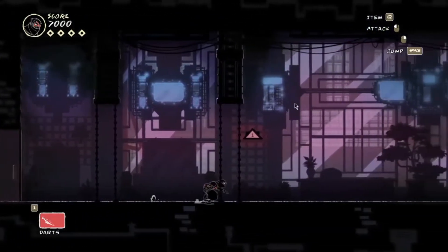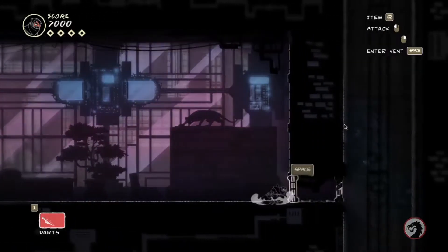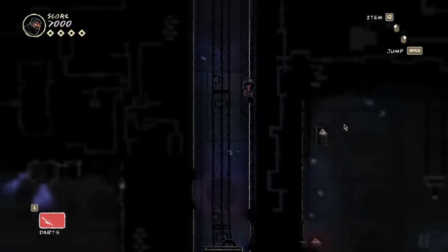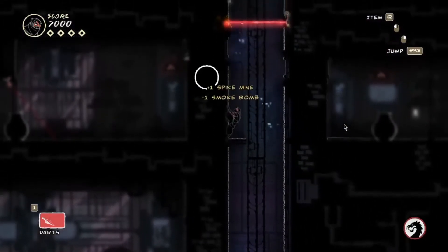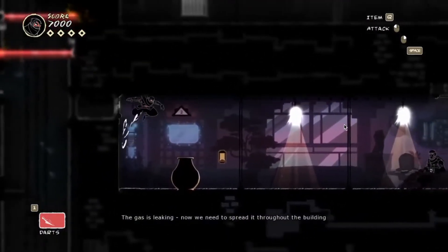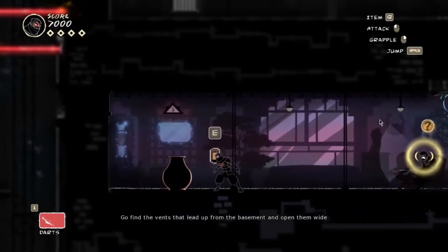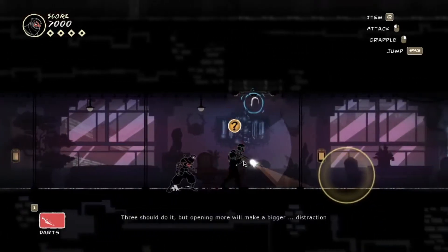Excuse me. Any contact? 13, you copy? The gas is leaked — are you there? Now we need to spread it throughout the building. Go find the vents that lead up from the basement and open them wide. Three should do it, but opening more will make a bigger distraction.